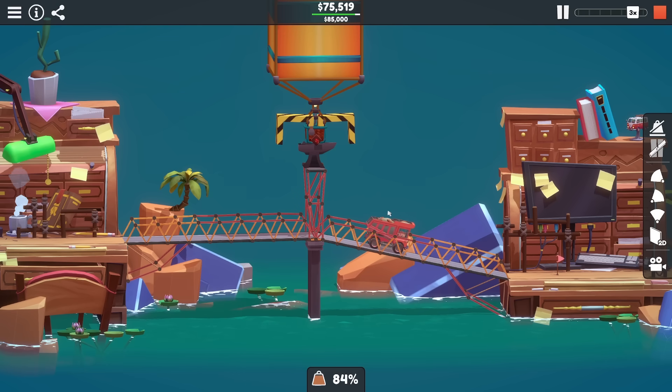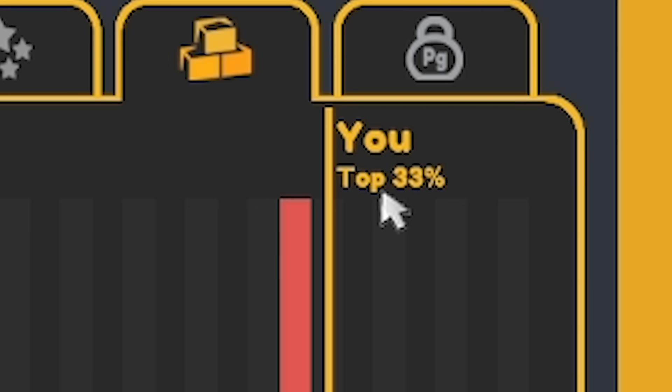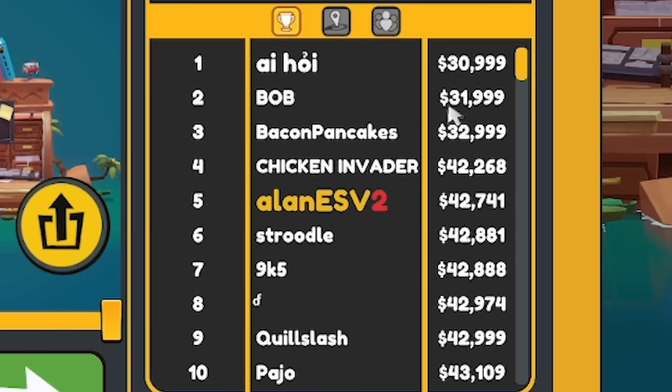Does it work? Yes! 98% stress - we did it! We're still in the top 33%, not terrible. Fair play Alan - fifth in the world! 30 grand was the cheapest, it steps up to like 42 really quickly.